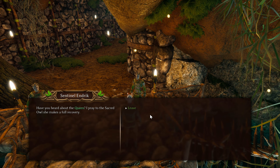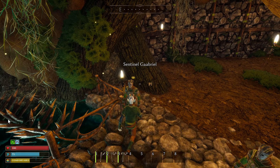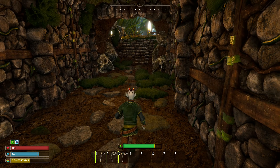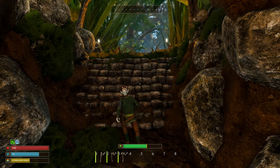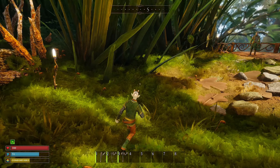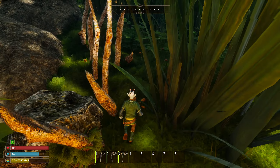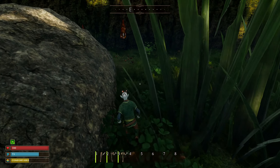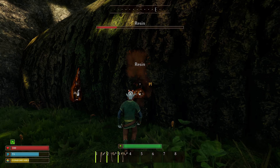A guard wishes us luck: 'May the sacred owl be with you, Vanguard.' Another says to keep wits about you and stay frosty. I tried to take a mushroom but couldn't. A guard mentions the queen and prays for her recovery, and another warns: 'Be careful, there are some nasty creatures out there.'